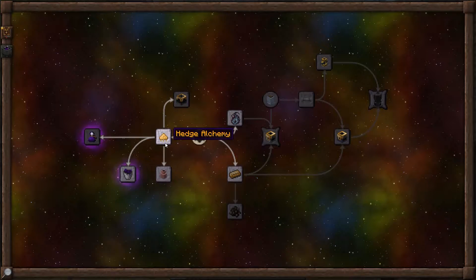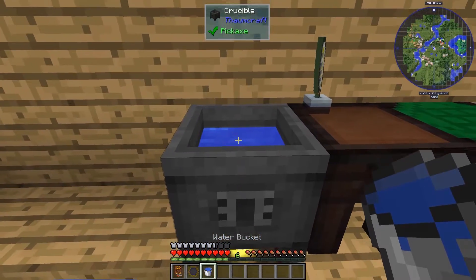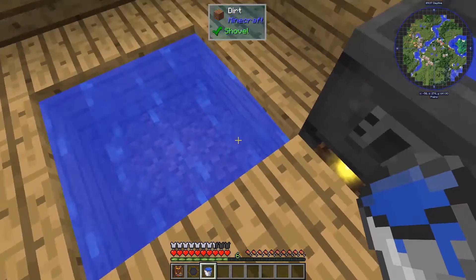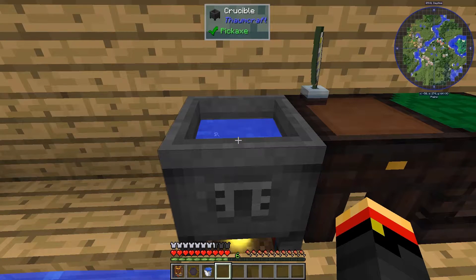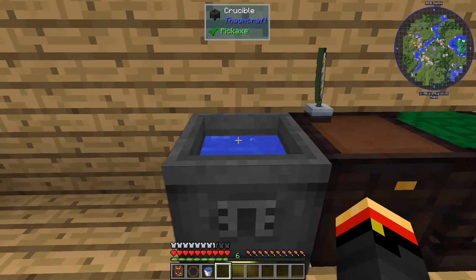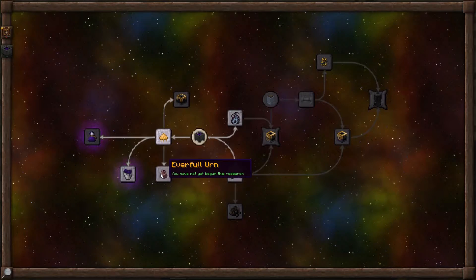In the last episode we had hedge alchemy, and one of the main reasons we started with that was to open up the Everfull Urn. One of the minor annoyances when doing alchemy in the crucible is having to keep refilling your crucible with the bucket, because you can only use a full bucket to fill the crucible, and it's just tedious to have a water source over here and keep refilling it. So let's see what we can do about that using the Everfull Urn.